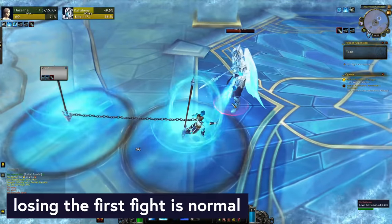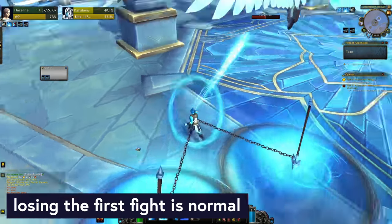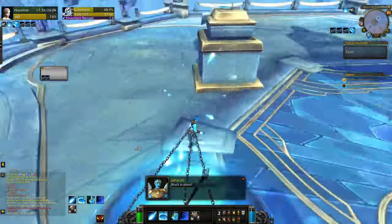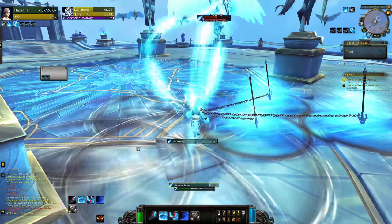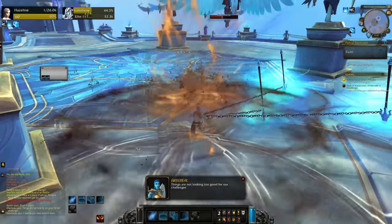First up: do not get discouraged when you lose the first fight — you are supposed to. This is Blizzard's brilliant way of showing you how important equipment is. You lose to Calisthene, they get you to make the Herald's Footpads, and then you use those to beat her. That first loss happens to everybody. It's not you — don't sweat it.